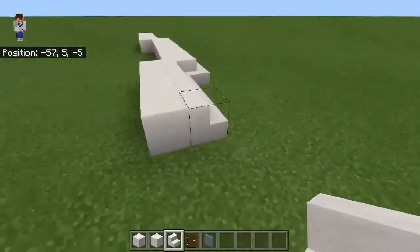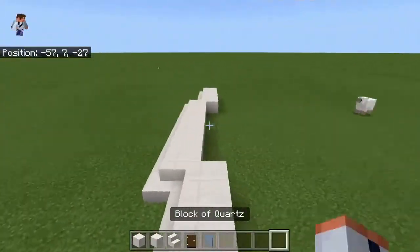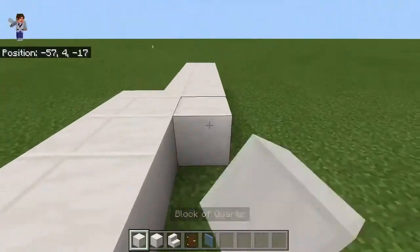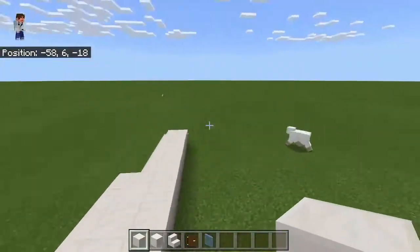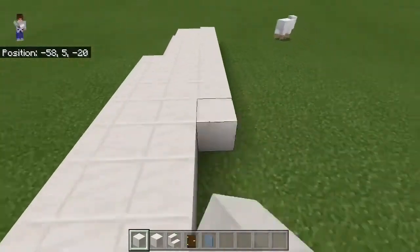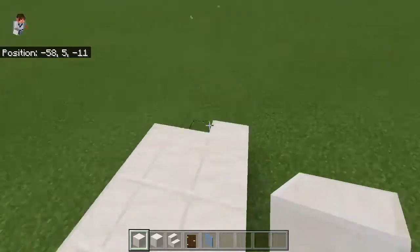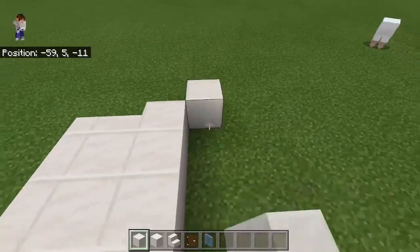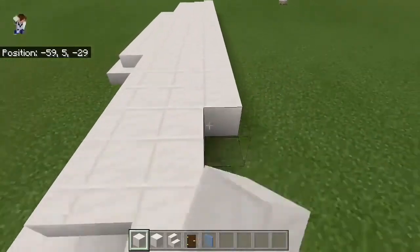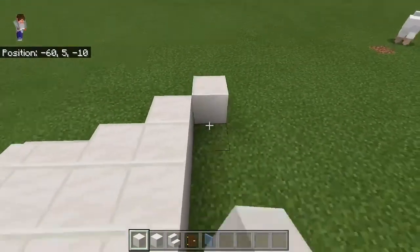Pretty simple. Now after you've done that, what you want to do is go ahead and fill this part. After you've done that, you just want to go ahead and build that one — just keep on doing this non-stop. Then after you do that, you basically have a good house platform.